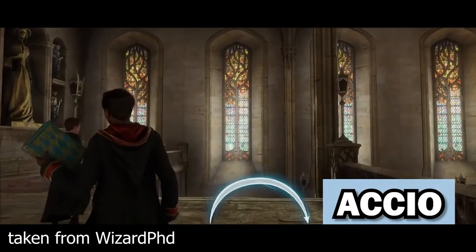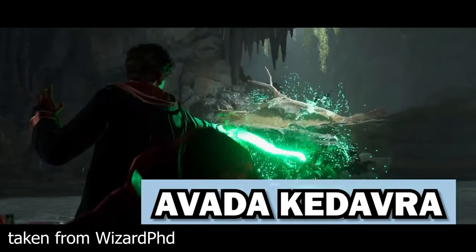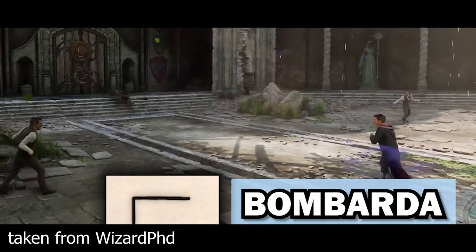Accio summons an object towards the caster. Avada Kedavra, the killing curse, causes instantaneous death. Bombarda, the exploding charm, provokes a small explosion.